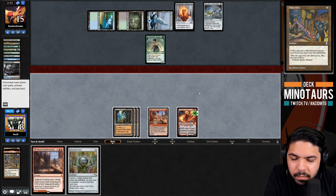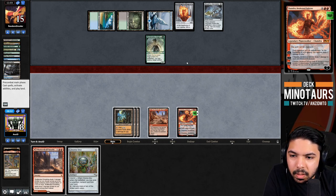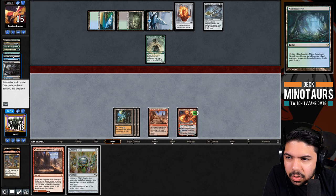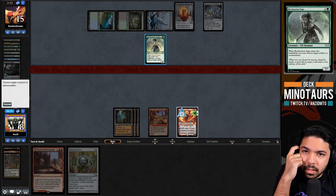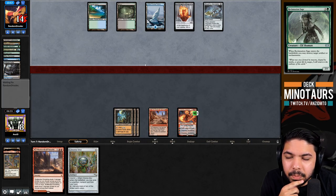We're at rough parity but wary about losing life to Ancient Tomb - each point matters. We question whether to push Chandra or hold - if they draw Oko, Chandra is in big trouble and won't close fast enough. Do we go all-in with Chandra? If they play something like Knight of the Reliquary we're in danger. We decide to just keep dinging them down. We'll be dead if they top-deck Oko, but feel like they would have played it last turn if they had it.